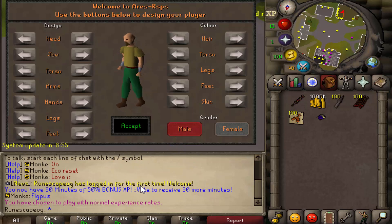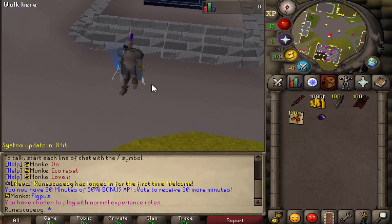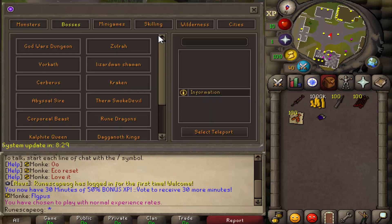For this video we'll stick to Normal mode. You can then customize your character and make him look as cool as possible — pick your gear colors and style. Once that's done you're ready to begin your journey on Ares RSPS, including accessing their custom bosses and more through the teleporter.